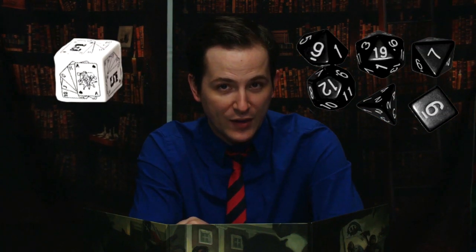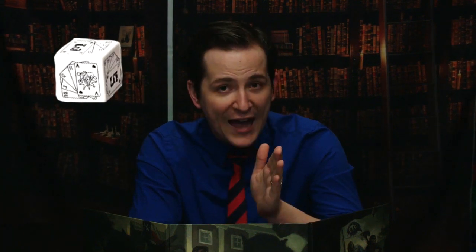In Savage Worlds, any time you make a trait roll — which is rolling a skill like Fighting or an attribute like Spirit — you roll your die type in that trait, but you also roll an extra d6 along with it. This d6 is known as your wild die, but you don't add it to the result of your other roll. Instead, you keep the better of the two results. And your wild die can ace as well.